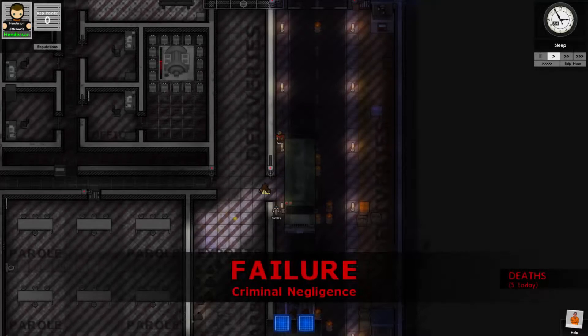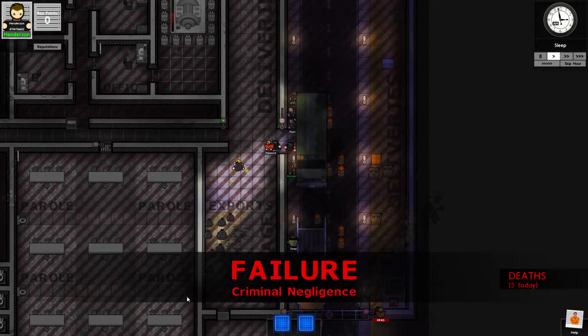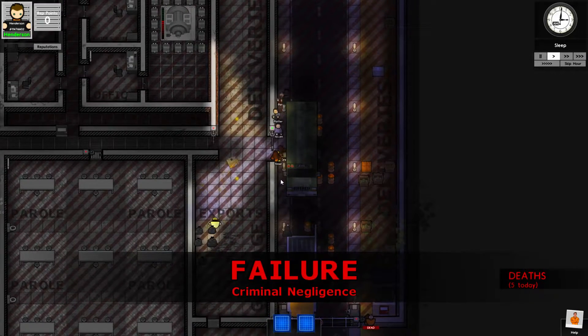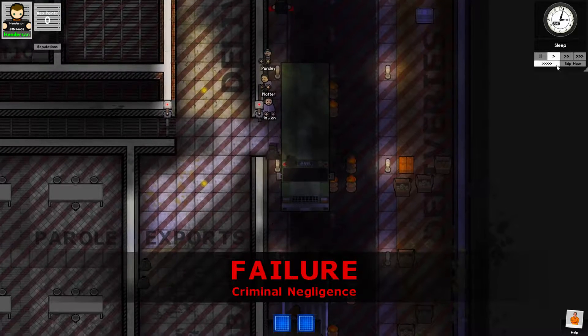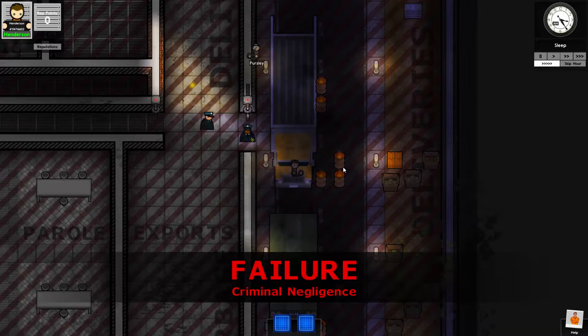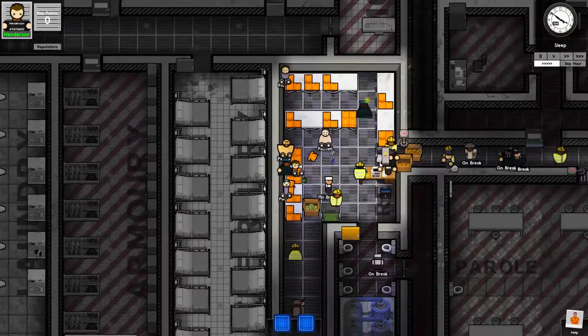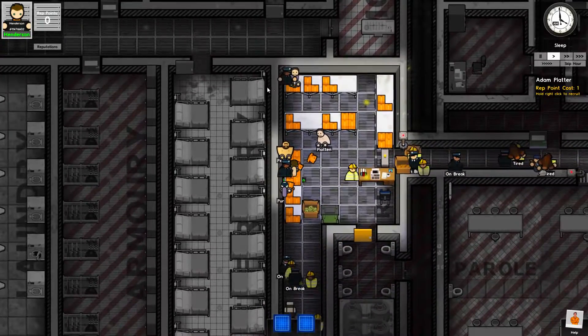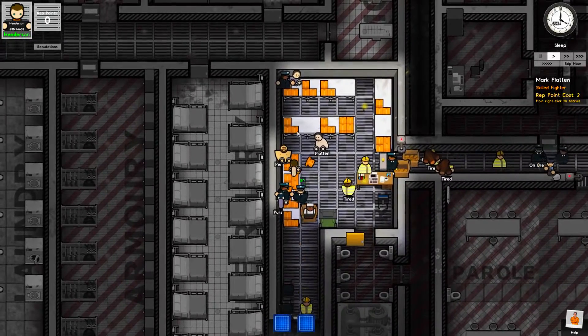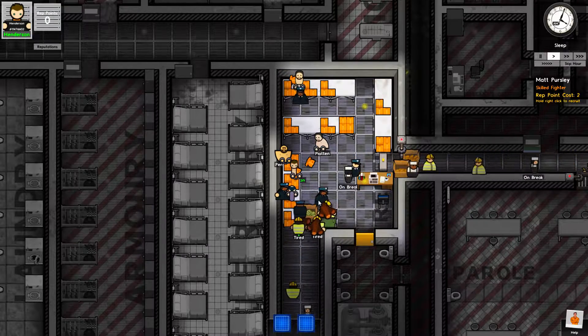Hello friends, it's Astro here and welcome back to the Needy Nerds prison where today we have failed. We have failed our prison, we have failed our prisoners, we've failed our guards. Now it's time for us to be ushered past all of these burning barrels, past all the boxes of cabbage and potatoes, get brought in here where we can be stripped off and show off our little tiny butt crack and get shoved into our own prison. So here we are.